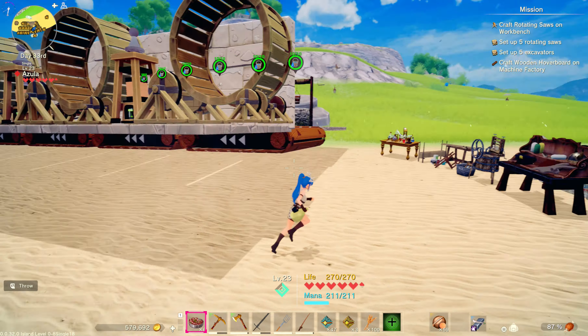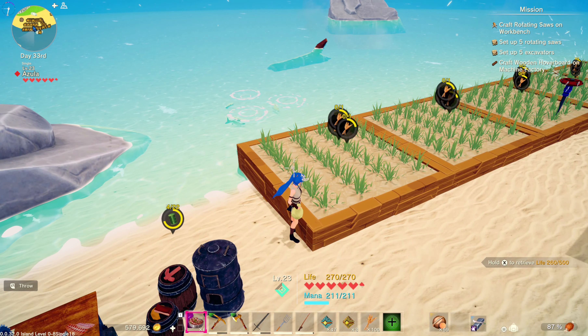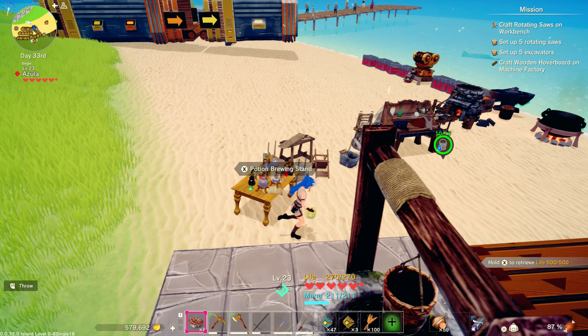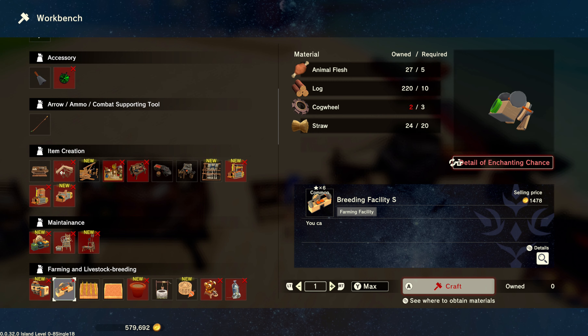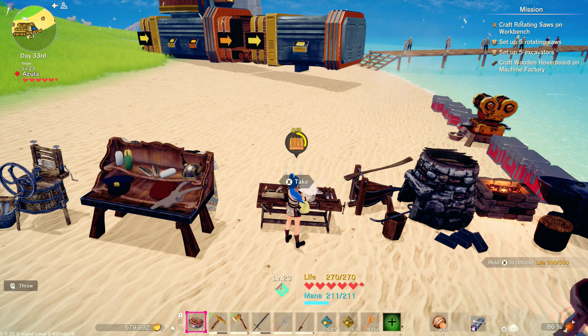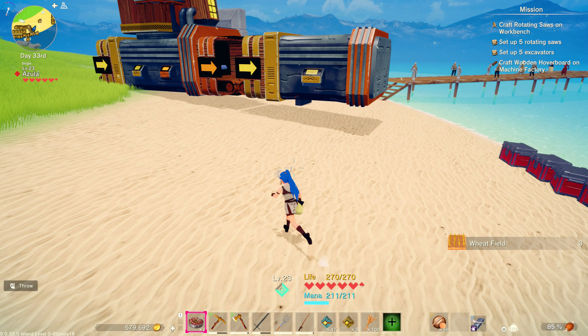I'm going to show you how to set up your farm plots like that. You may not have noticed that there are actually three in one place. To achieve this, you first must go to your workbench, come down to Farming and Livestock. I recommend crafting three, because three high is about the stack you want — it's going to get you where you want to go. Any more than that, me and my buddy Bradley have noticed the returns kind of fall off.